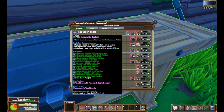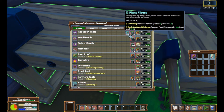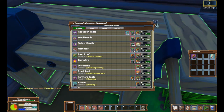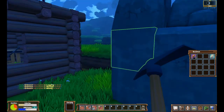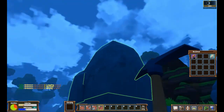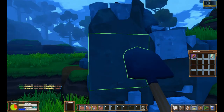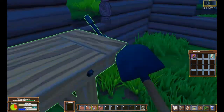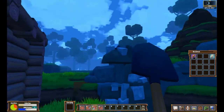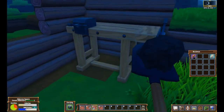Now we've got our wood together for our research table and we just need to get our stone. Some people don't understand how the stone mechanic works — it's actually really simple. You need a pickaxe and a shovel, which is why you need both those skills. First you pickaxe the stone to break it up, then you can use a shovel on it. If you keep a bin nearby, you can load everything into it and stack 10 stacks of stone onto your shovel to move it.